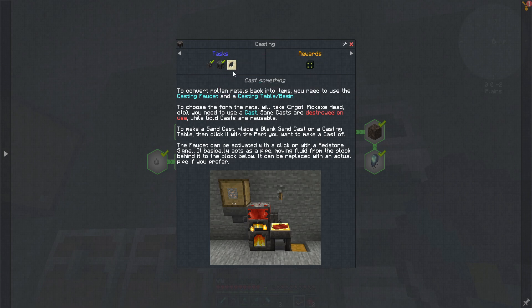Let's check out this quest. I just made those two and I need to make a cast to convert molten metals back into items. You will need to use the casting faucet and a casting table or basin to choose the form of the metal - ingot etc. Sand casts are destroyed on use while gold casts are reusable. I think I want to sand cast first because I want to be able to make ingots to make alloys right away.